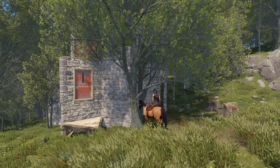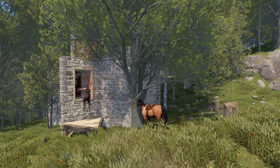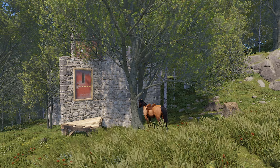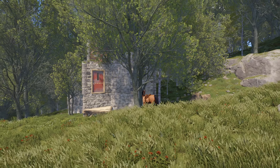Worth mentioning though — don't leave your horse outside your base. This will have the opposite effect of what we're going for and will likely make other players aware that you're active and online. A horse left outside is an open invite to door campers, so either leave the horse safely away from your base or build a stable nearby.